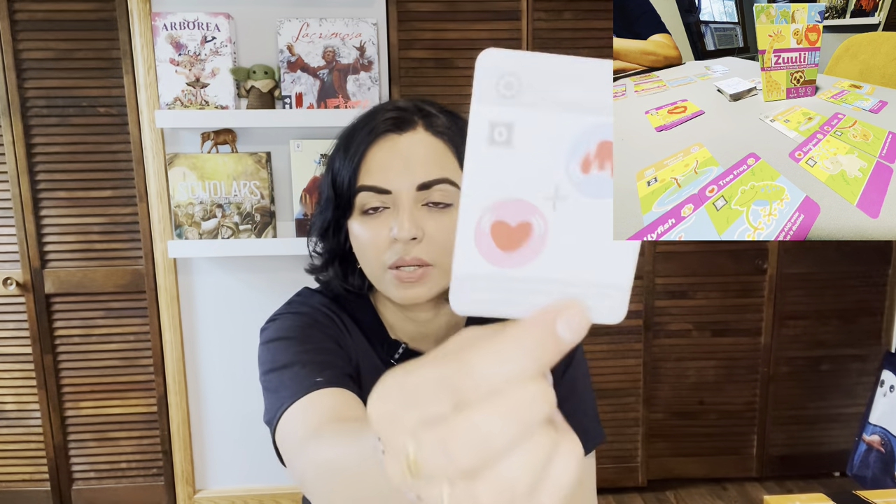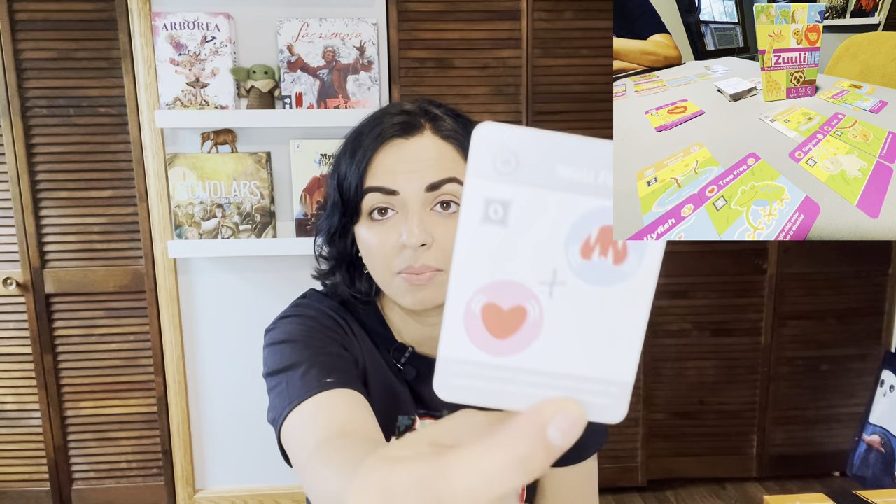Typically you cannot have fierce and friendly animals together because a fierce animal would eat the friendly one — unless you add the well-fed upgrade card to your enclosure. Well-fed says traits can be ignored, allowing you to place fierce and friendly animals together.